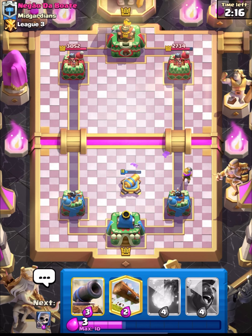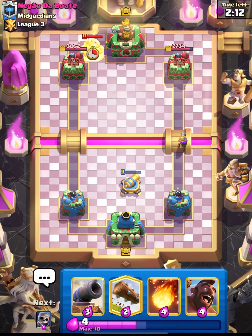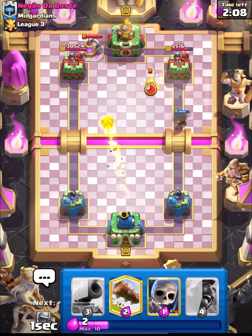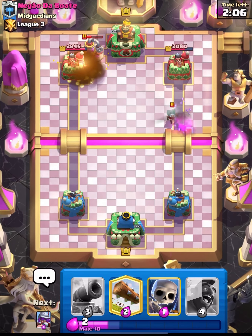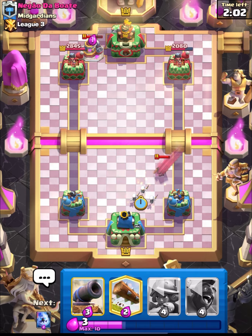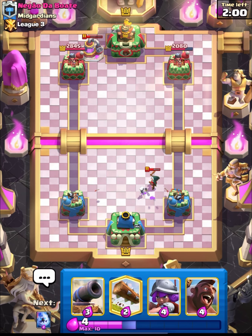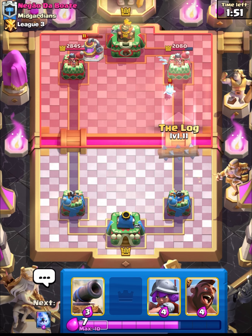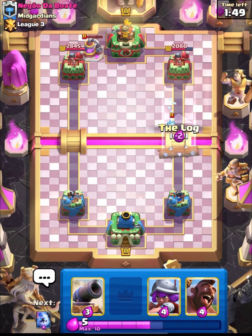I don't think we are over-committing as we are already in elixir advantage right now. Now we can go in with hog since they don't have mega knight. Let's fireball the collector and put down skelly — this is the best placement if you want to take out bandit with your skelly. Plus 2 elixir once again, and plus 2 elixir on that fireball on the elixir collector. Now let's log.